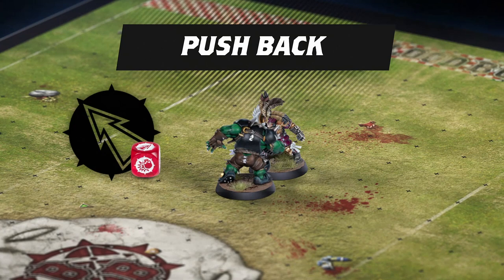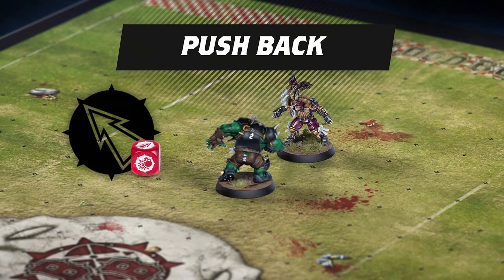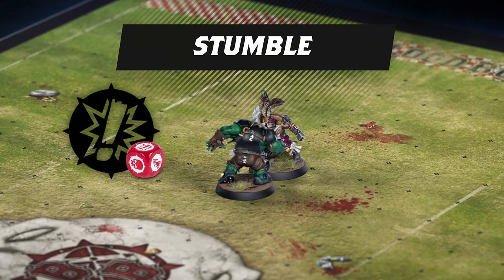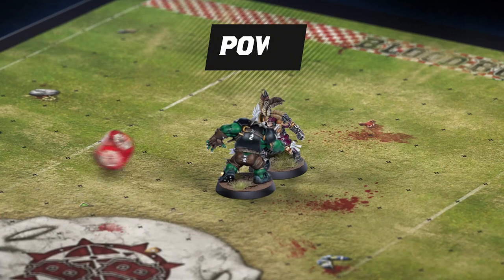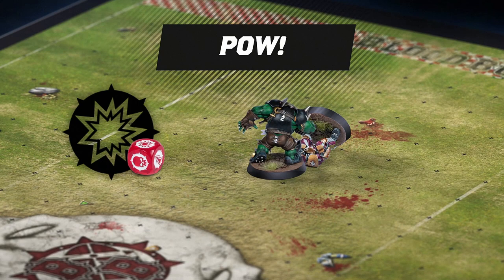Push Back: a little pushing and shoving never hurt anyone. The active player pushes the target back into one of three squares behind the opposing player, after which it can choose to stay put or advance into the newly vacated square. Stumble: the target attempts to avoid the attack. If the player has the ever-useful dodge skill, this result is treated the same as push back. Otherwise, it's treated as... Pow! With bone-crushing impact, the target is pushed back and knocked down. The crowd goes wild.